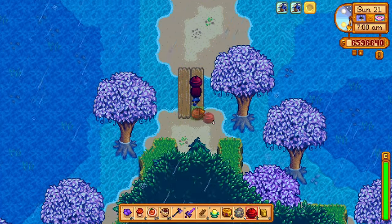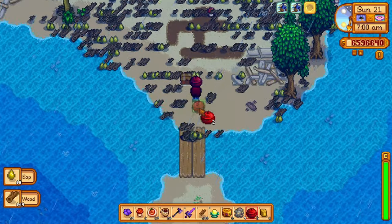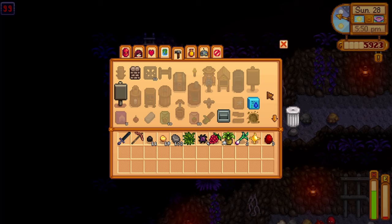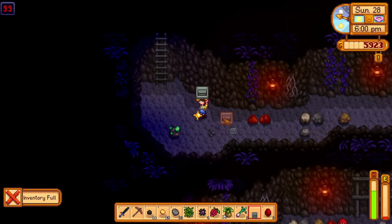There are quite a few star drops to find, so let's get started. The first and easiest star drop you can get in Stardew Valley is on floor 100 in the regular mines.